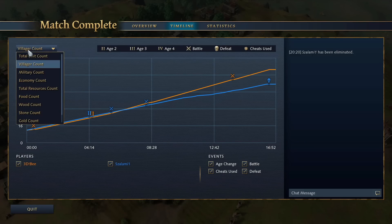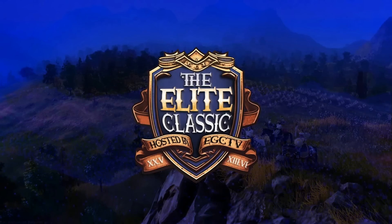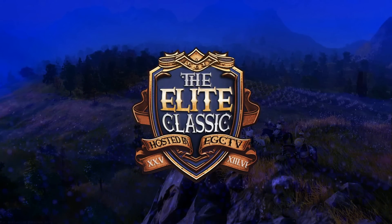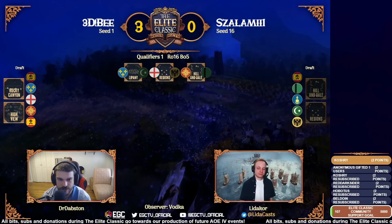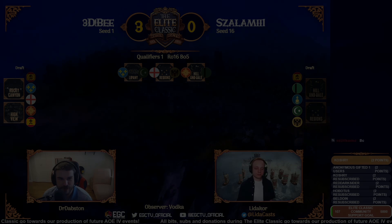You look back at this game and see how well b denied those initial sacred sites — that's where it all started. It was so difficult for salami to cut into that eco lead that b had, which comes passively from the Song Dynasty. If salami had held those sacred sites even a few minutes longer, it probably would have been enough to build overwhelming numbers, secure more sacred sites, and gain ground. But that never materialized, and by the time he got to decent archer numbers b simply had more. A textbook game from 3db showing how to play against the Delhi — splitting his military, not allowing those sacred sites, then snowballing from there. A brilliant series showing how quick and efficient 3db can be.